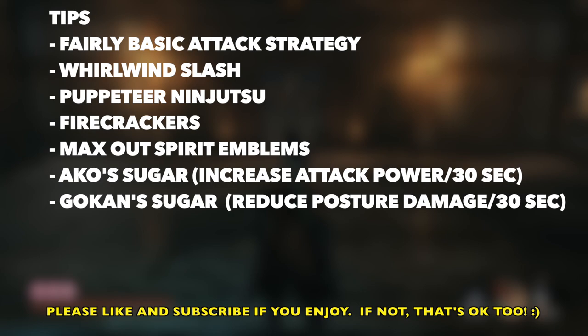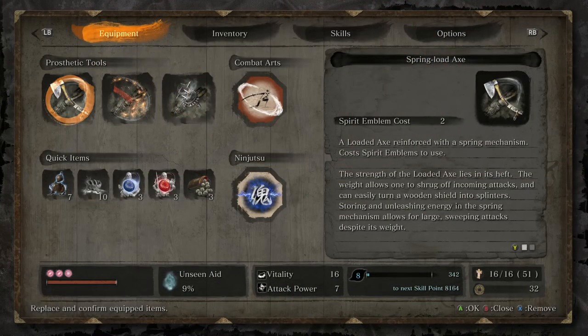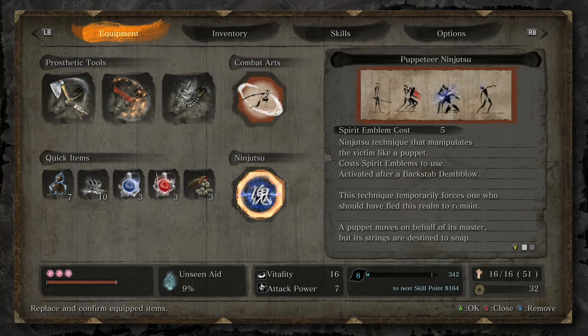Let's be sure we max out those spirit emblems. Ikko's sugar and Gokhan's sugar — if you're having some trouble, those will be helpful. So let's go ahead and make sure that we have the whirlwind slash enabled under combat arts, and then under ninjutsu, make sure we have the puppeteer skill enabled.